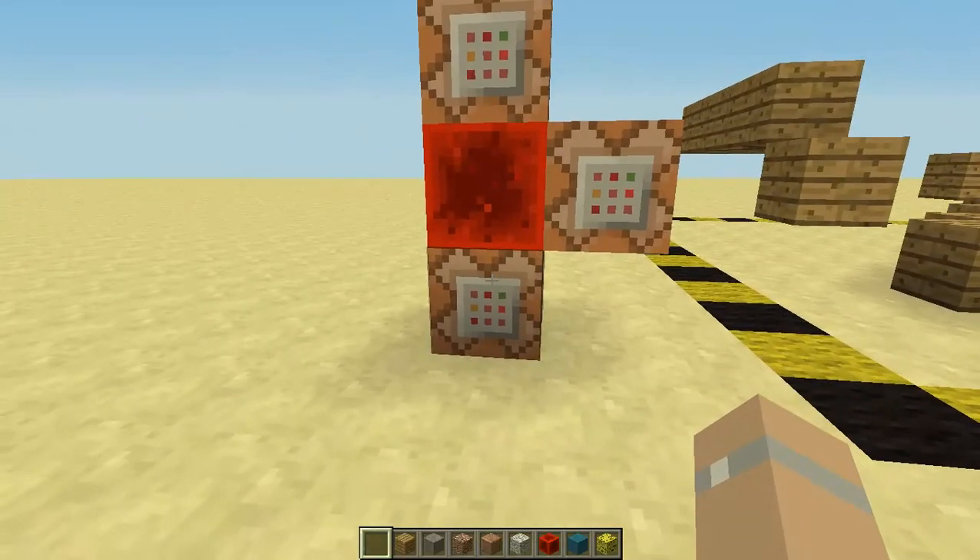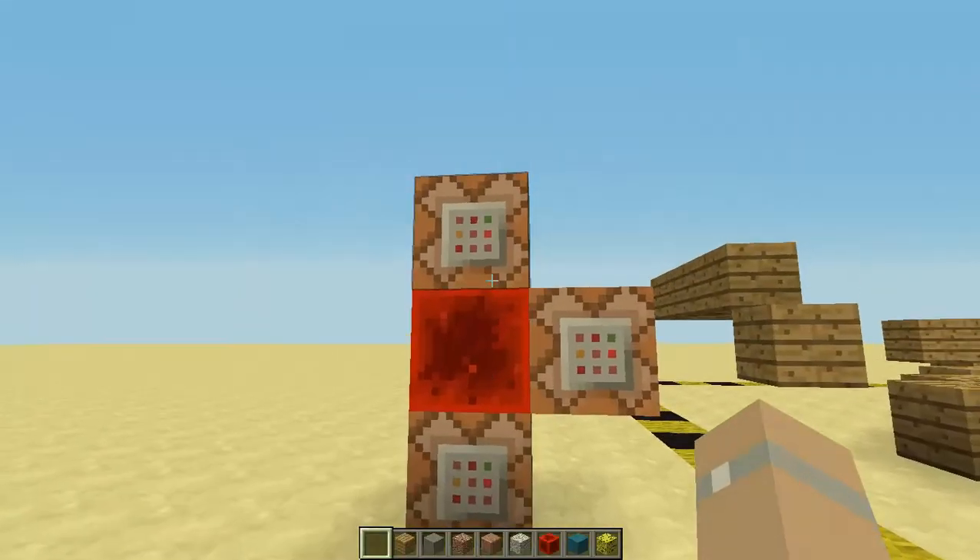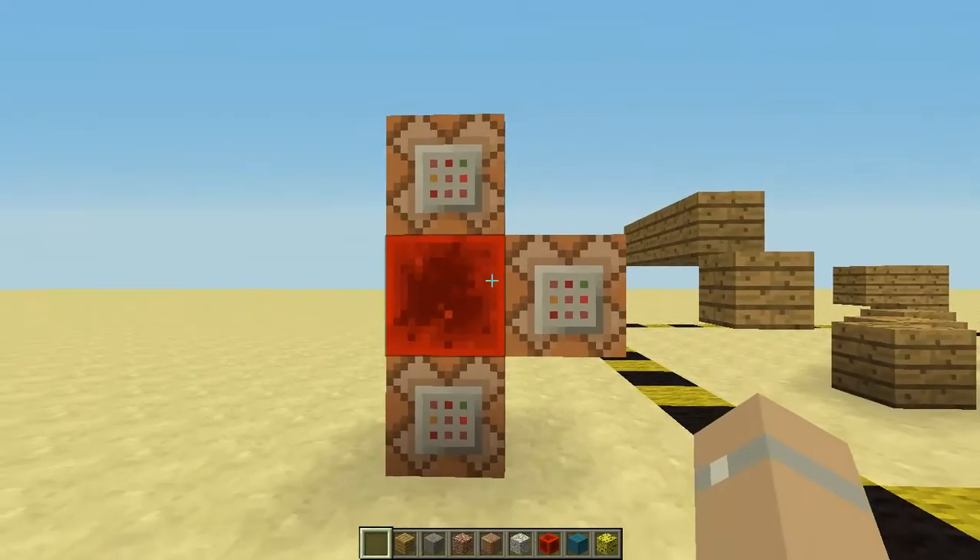The timer is just two commands: set block air, and set block redstone block. Remember to place a redstone block to start it.